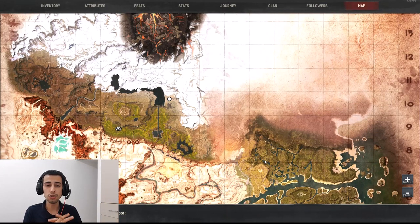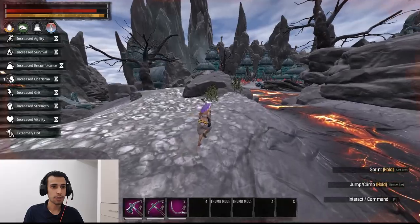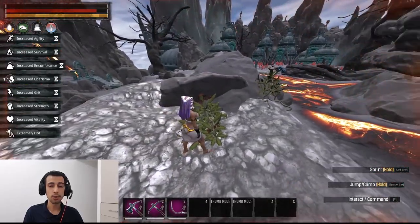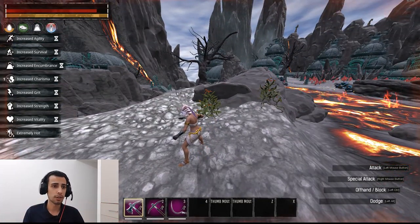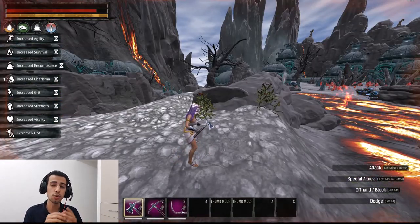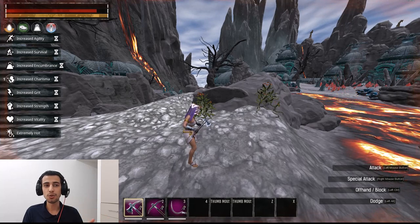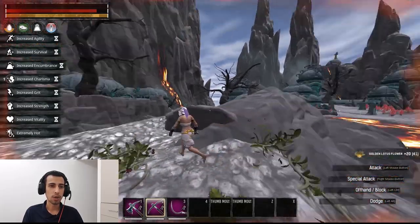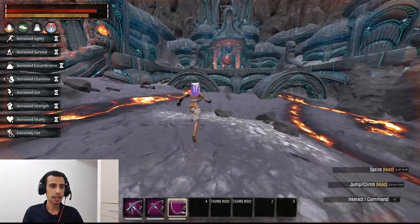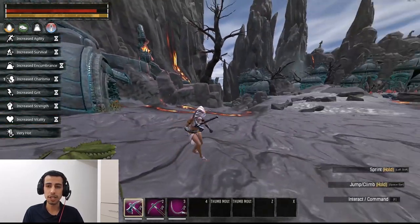I'm going to jump to each spot and show you the locations. At Volcano, you'll find yellow flowers - those are Lutuses - and hitting them farms Golden Lutus. There are many spots around Volcano you can run around and find them. As for which tool to use: you don't need any special tool. With a pickaxe I got 21, with a pick I got 20, and with a sickle also around 20. Pickaxe gives one more Lutus, but don't worry too much about tool choice.